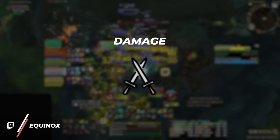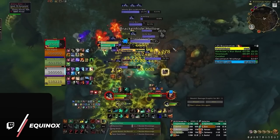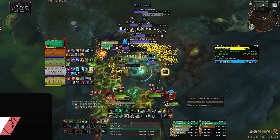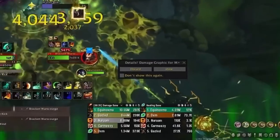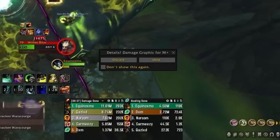Lastly, the third metric will focus on damage, which plays a significant role in the performance of a tank, particularly in higher-end keys. For this, we will assign points based on their proficiency in both AOE damage and single-target priority damage.